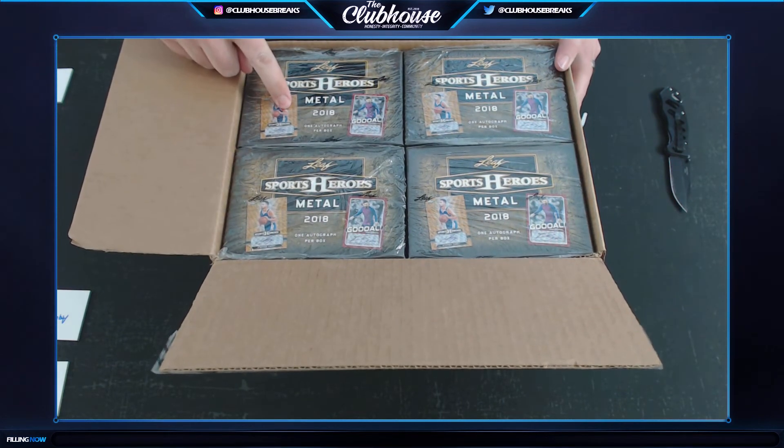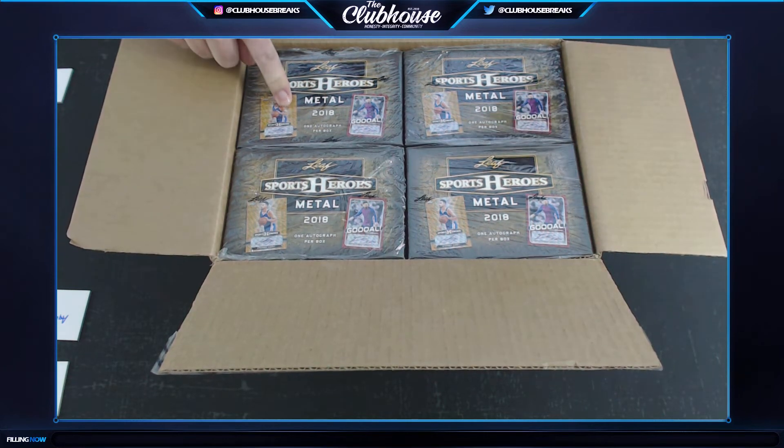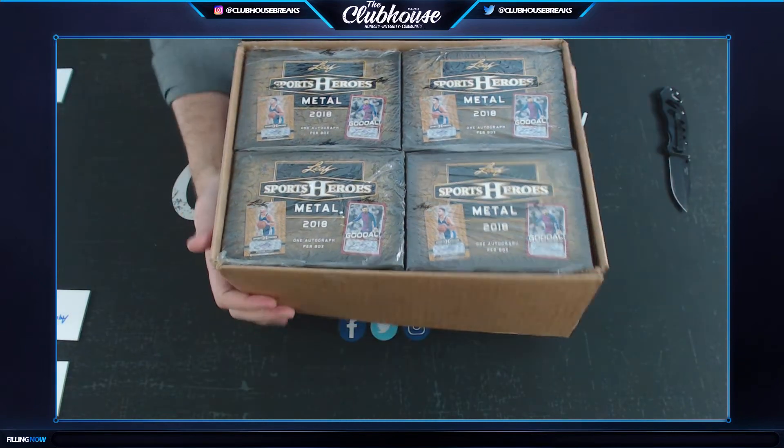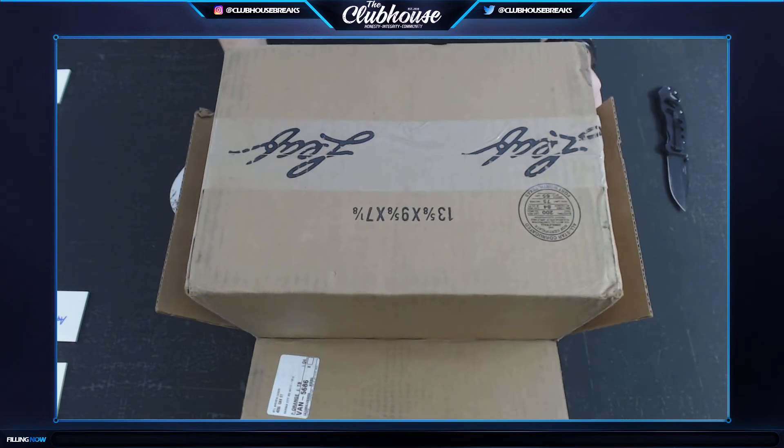All right, so box one here, and then the bottom one on this stack would be box twenty. One through five, six through ten, eleven through fifteen, sixteen to twenty. I'm going to flip it twice so we can get it back to where it's easy to view.